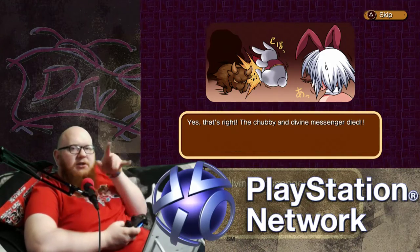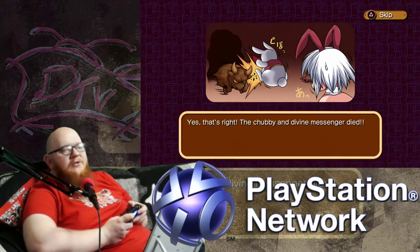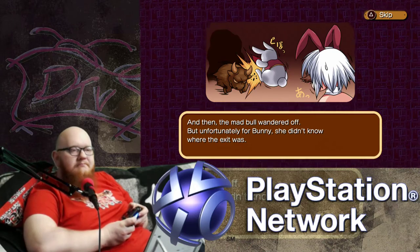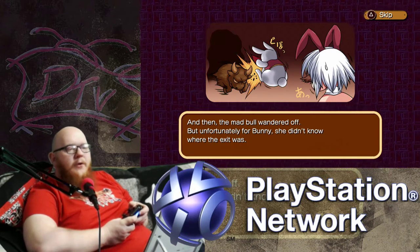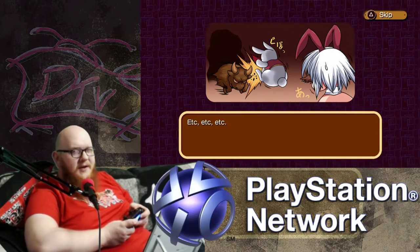He was stabbed by the bull's super pointy horns 24 times and was sent straight back to heaven — 24 points of death. The chubby and divine messenger died. But it's okay, he comes again on the third day. And then the mad bull wandered off. But unfortunately for Bunny, she didn't know where the exit was. Et cetera, et cetera, et cetera.